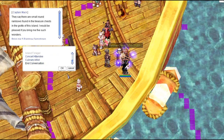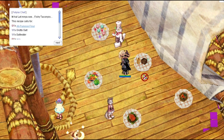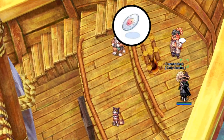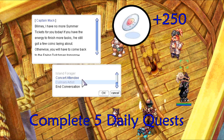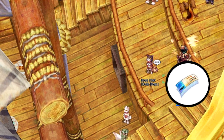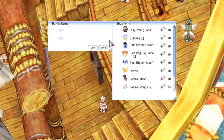Mackerel is in charge of the daily summer quests. He has a whole list of summer quests available — those can be found by talking to him or looking on our wiki page. These quests will reward you with summer festival coins. If you complete 5 of them in the same day, he will also give you an additional 250 summer festival coins plus a summer event ticket.